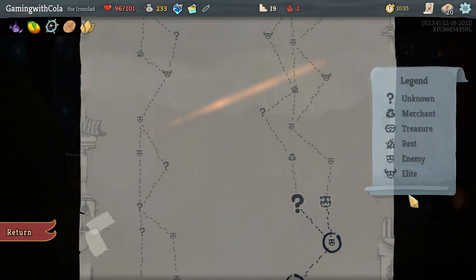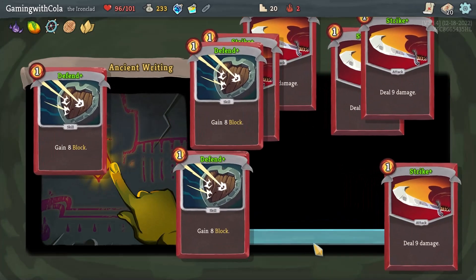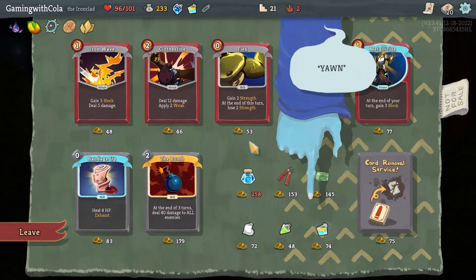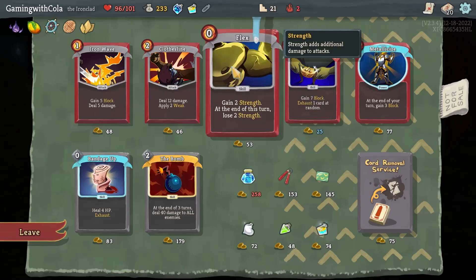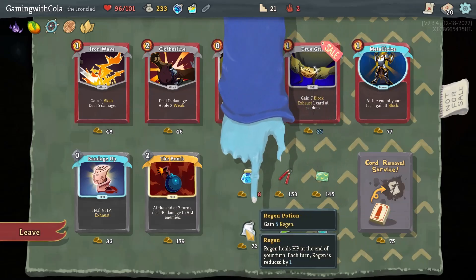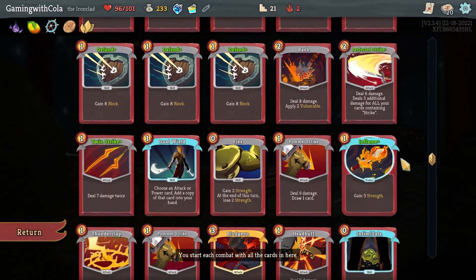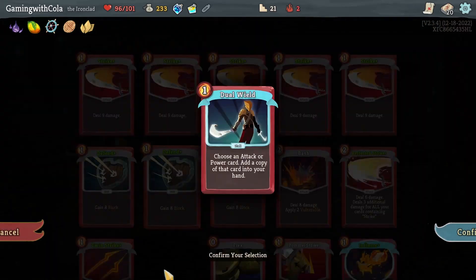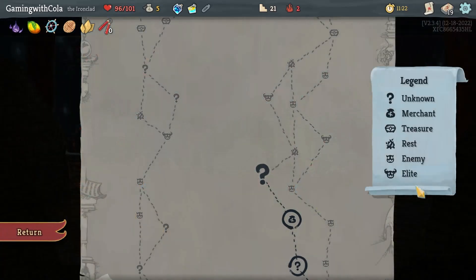Clash, no. Intimidate — apply weak to all enemies, it's free, why not. We go this way to the shop: upgrade all strikes and defends, I'll be happy about that. Right, discount at the shop. Every time you play an attack, gain a buff and heal for health — another Flex. Ancient potion. I don't need Dual Wield to be honest because I don't use it, so we're going to remove it. Dual Wield done, and I'll probably take those as well. Proceed.